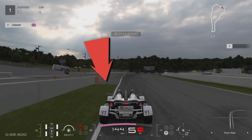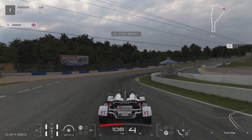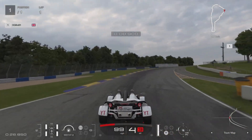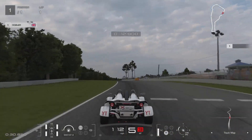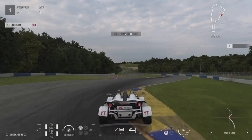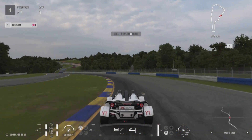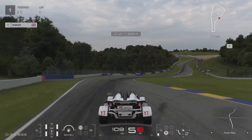The first marker right here is the change from the grass to the tarmac — use that as a reference, gear down, and get full back on the accelerator as early as possible. The next reference is these white lines in the road, which is halfway up the rumble strip. I'm in fourth gear here, carrying the speed out.